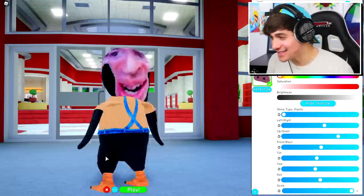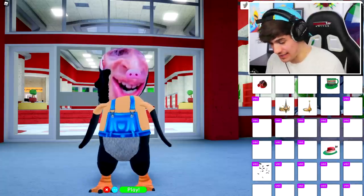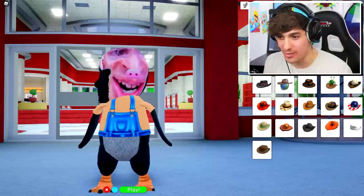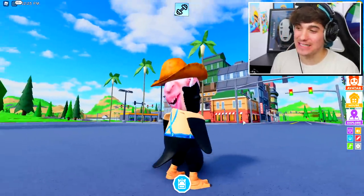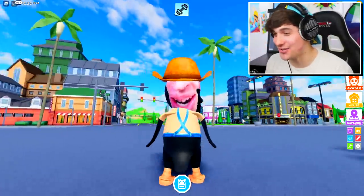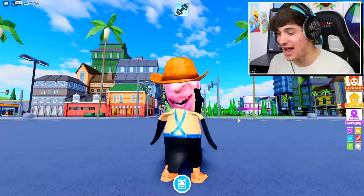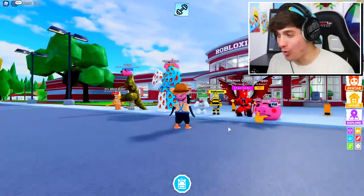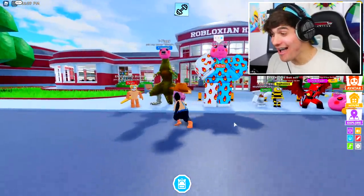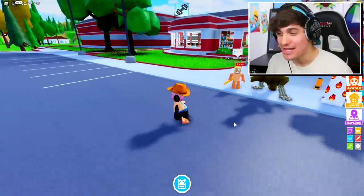Actually wait, I want a cowboy hat — I'm pretty sure he wears a cowboy hat. It's still a beautiful day inside of Roblox High School as you can see. Anyway it is time for us to reveal our avatar — here we go, three, two, one, boom!